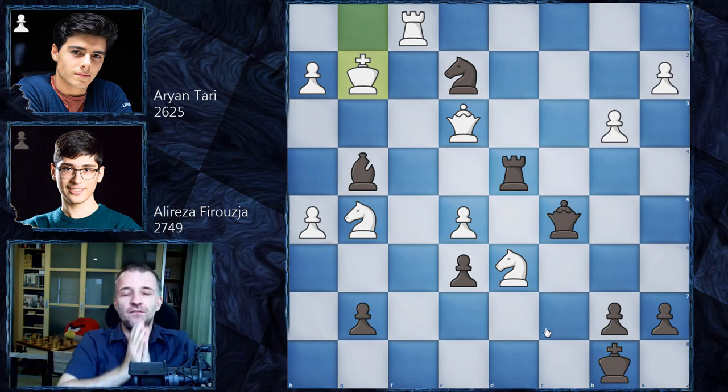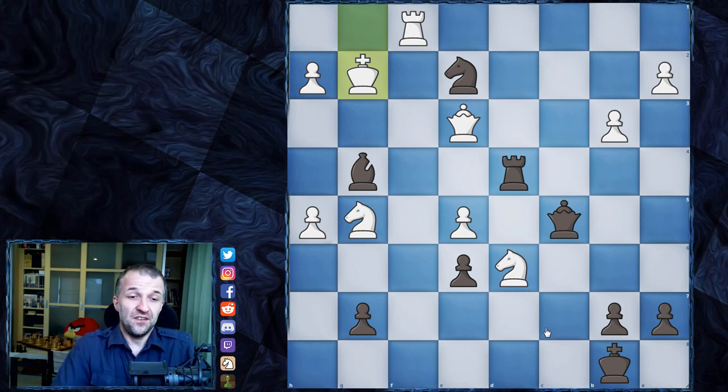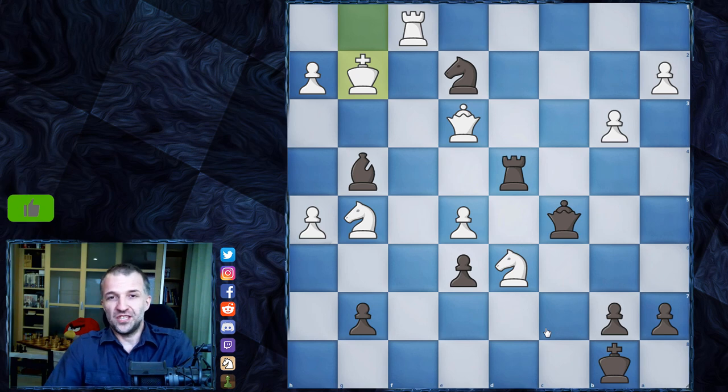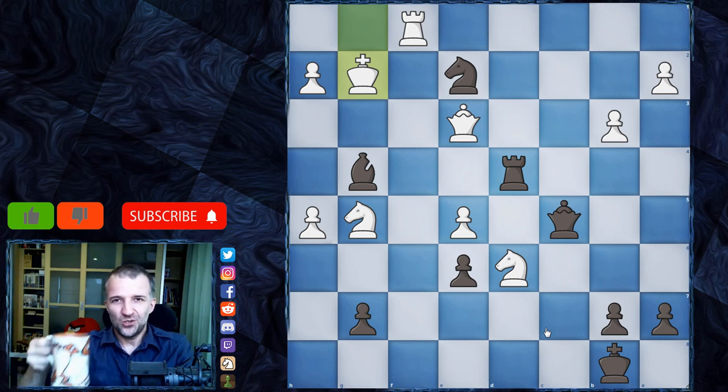What a game! This was another game, maybe even more complicated than Duda against Caruana. There are so many complicated lines — maybe even more complicated. However, this game ended much faster. They were extremely low on time and didn't want to take a risk. The lines were drawish, so the evaluation by Firuzja and Tari were correct, but this was just insane. If you like this game, press like, and if you want to see more games on my channel, press subscribe, smash the bell button — thanks for watching, and see you in the next one!